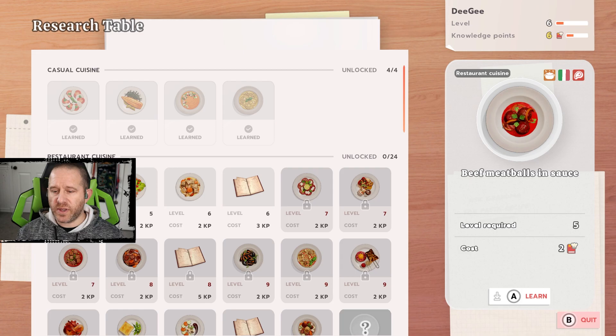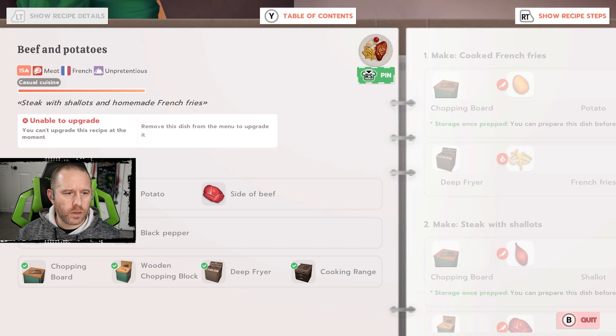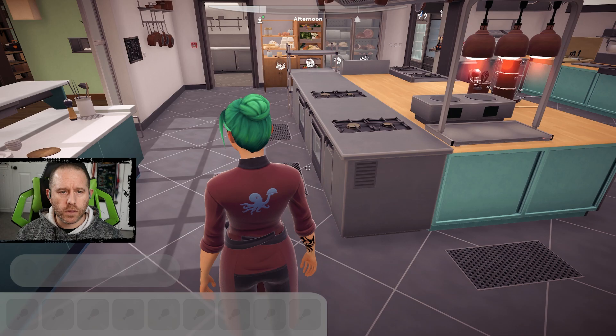There are four new recipes available but I don't want to bother with those today. We're now into the portion of the day where I can begin food prep. I realize I need to remove a dish from the menu to upgrade it — okay, we can do that tomorrow. We'll upgrade tomorrow.